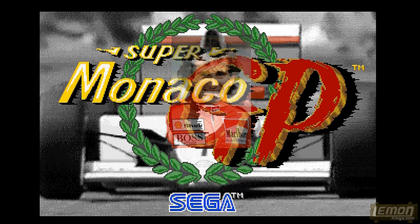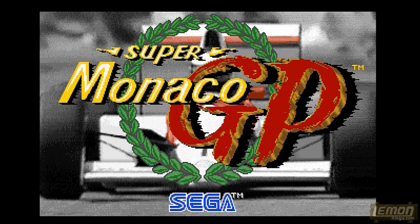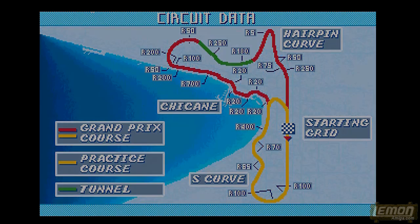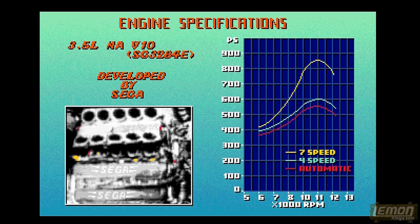Super Monaco GP is a cover version of the 1989 Sega coin-op. You can see little Alain Prost, four times world champion, has made it to the track mode, which is very similar to the arcade machine. Unfortunately, you can ignore the map because we will not be racing on a practice course, and we cannot compare this to the real track because they've placed a tunnel basically on the start and finish line. But I really do appreciate this great introduction and the great music as well.